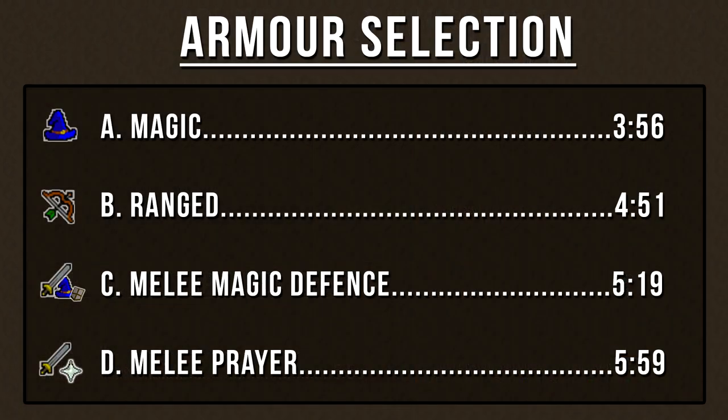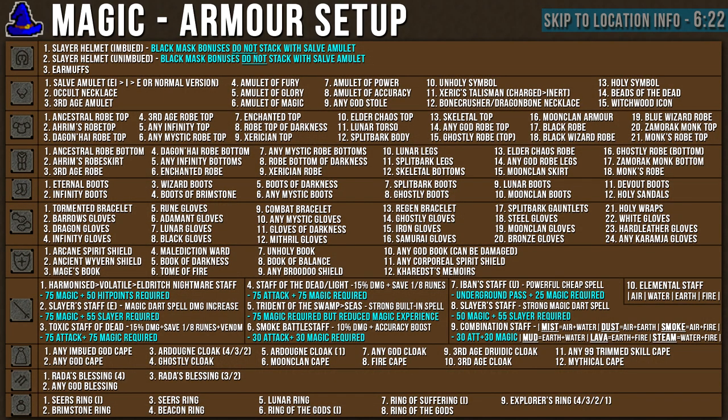We're now moving on to the armor selection. Feel free to use the timestamps on screen to skip forward to your desired armor setup. We'll begin with the magic armor chart. I've ranked each magic item from best to least best for each armor category. The one thing you have to look out for is the helmet slot — you must wear one of the helmets listed on screen, or else you will take constant damage and have your stats drained by the banshee screams.